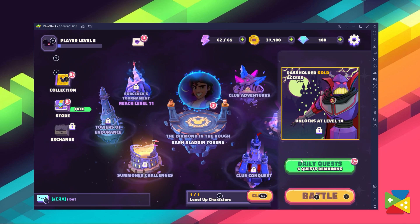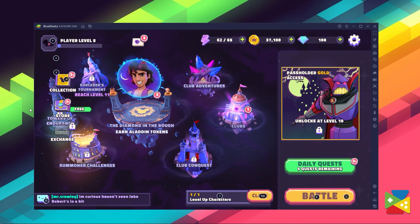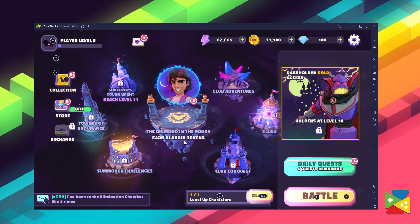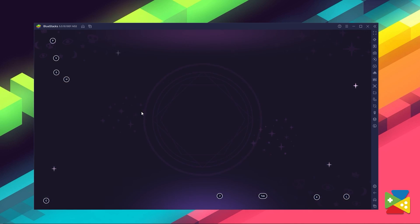All of these game arenas, from the Sorcerer's Tournament to the Club Dungeon, can be seen on the main landing page of the game. To begin with, however, you want to start with the Grand Campaign, which forms the basis for the storyline as you begin your quest.